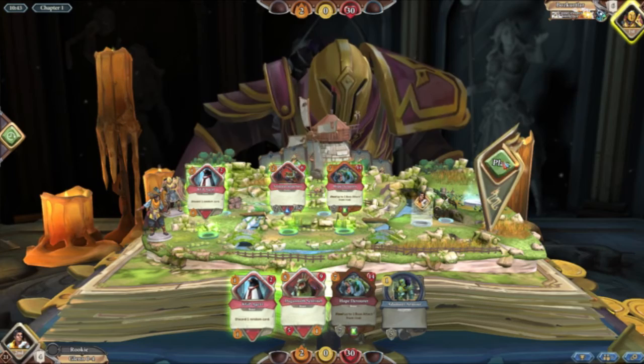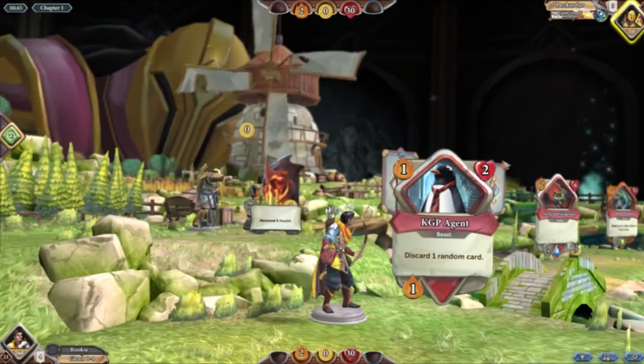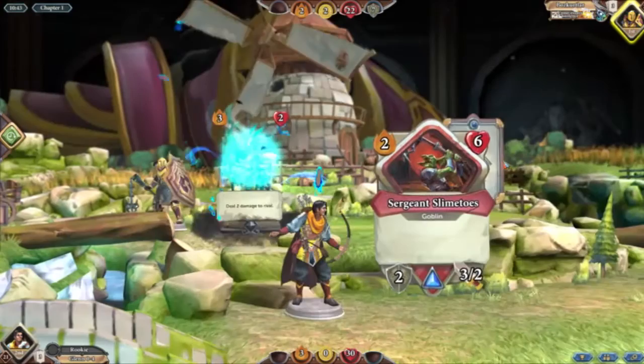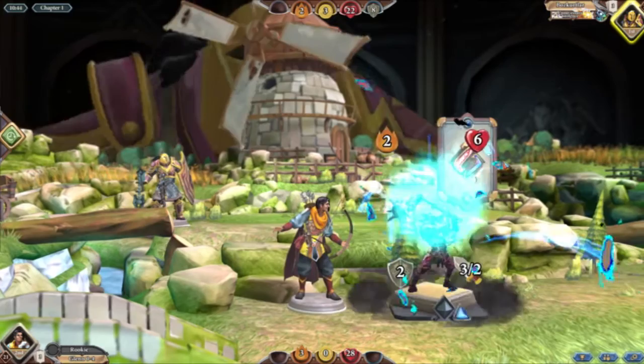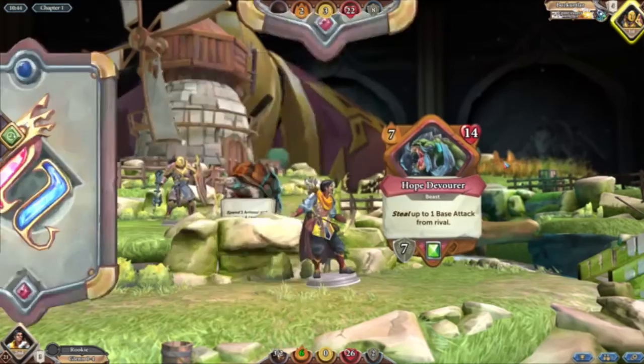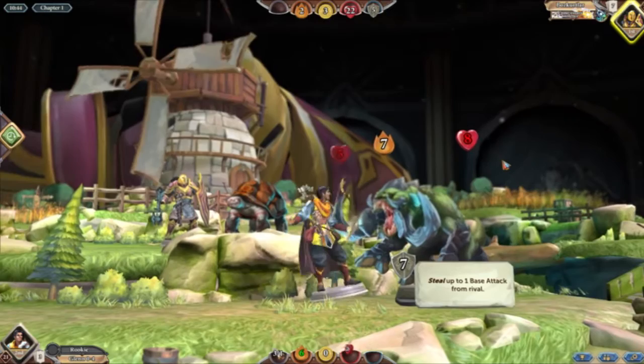Unfortunately we did have to mulligan away all of our card draw. This is Dondokan's deck, so hopefully putting him down to 1 base title will mess him up a little bit, because that deck doesn't really run a lot of AP gain. Goblin Brute — I don't see that card run very often. War Tortoise, interesting choice — not the strongest card in my opinion.